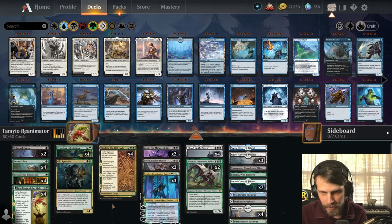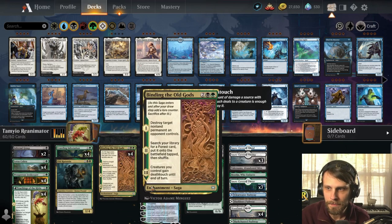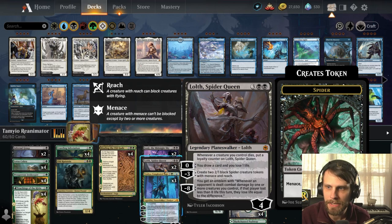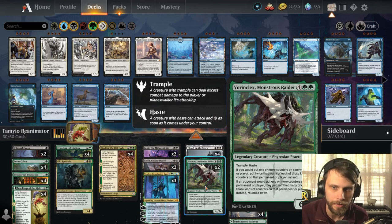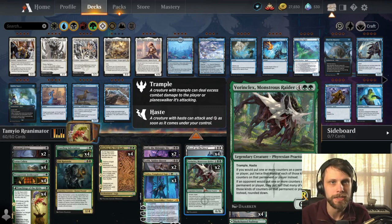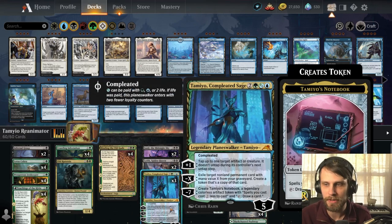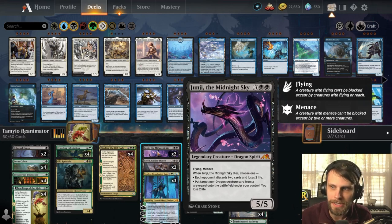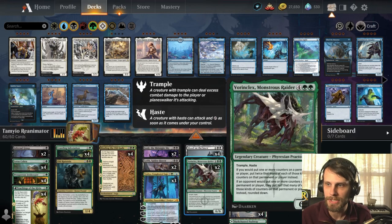The idea is to control the game, gain a little bit of life in the beginning, and ramp. Hopefully hit something like Blood on the Snow to sweep the board, then bring something back — whether that's Tamiyo, Lolth, Junji (one of the new ones), or even Vorinclex depending on how things go. With any of those back we can really hone in on the win. Vorinclex works great with Tamiyo, Lolth lets us draw cards or spit out tokens, and Junji lets us reanimate a non-dragon creature — which is generally going to be Vorinclex.